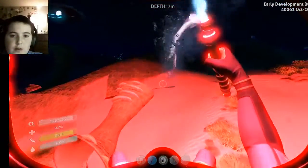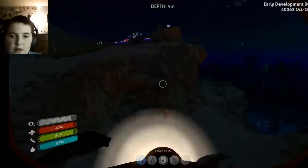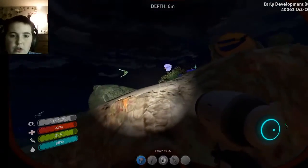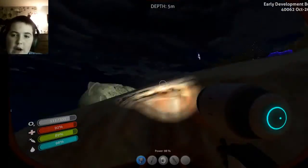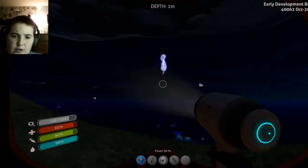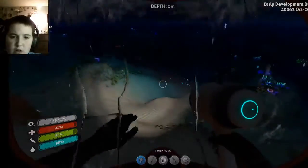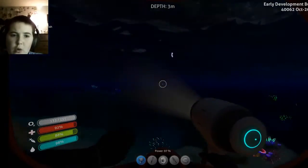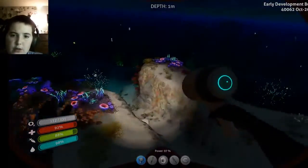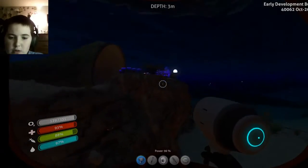Everything around me is coated in red. I like the flashlight. I want a bladder fish. My next goal is to either find the sea glide parts or get silver. In this new world the good news is I'm not near any volcanoes, so we don't have those eruptions going on 24/7.